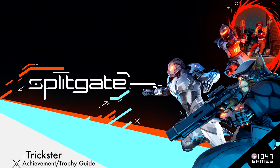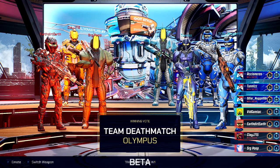Hey everybody, I'm here from Gimiac.com. Here we are today back in Splitgate grabbing the Trickster achievement. This is to get a portal kill. There are only going to be a few maps you can get this on.